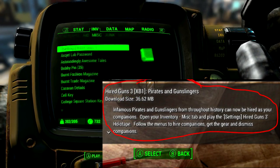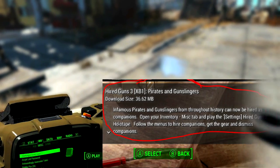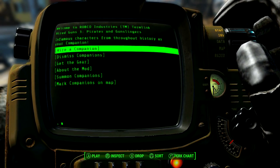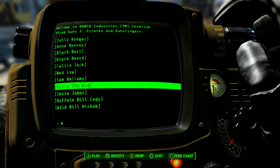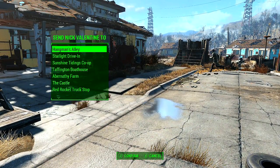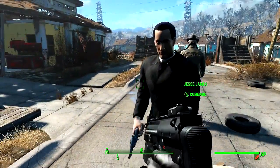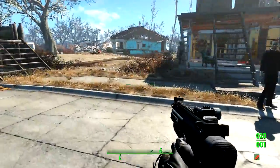For the Hired Guns mod, read the description — it tells you to go to your inventory, go to the misc section, and play the settings tape called 'Hired Guns 3 Tape,' then follow the menu. We're going to hire a companion — going with Jesse James — and send Nick Valentine to another location. And there we go, we now have Jesse James as part of the mod. That's how to download, install, and enable mods on Fallout 4 on Xbox One!